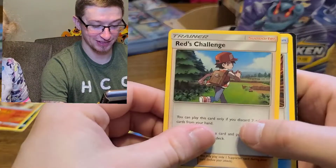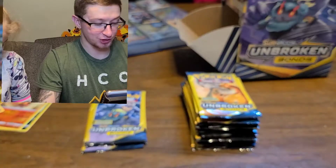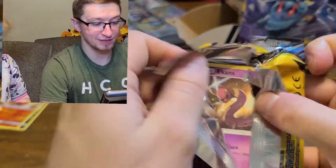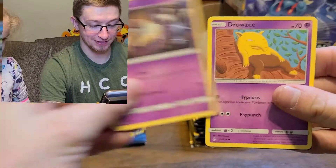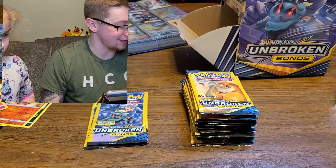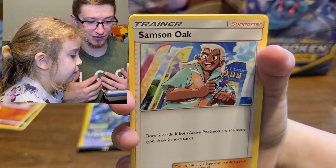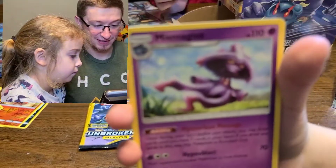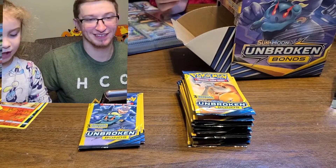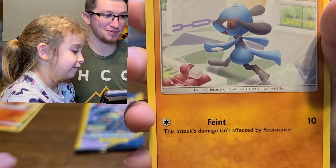Ghastly, Red's Challenge - which we actually have - and it's a Gengar shooting out of a box. Ekans, Drowzee, and Triple Acceleration Energy - which we already have in gold. Alright Lily, you wanna go? We got Samson Oak, Mimikyu, Snapchat, and Riolu. Like you got - got him already. Darumaka - this will be Mommy's pack. Caterpie and Green's Exploration.